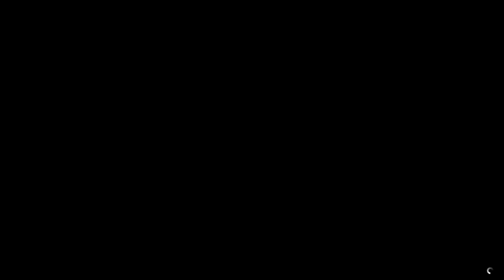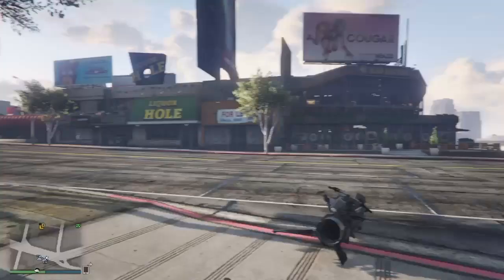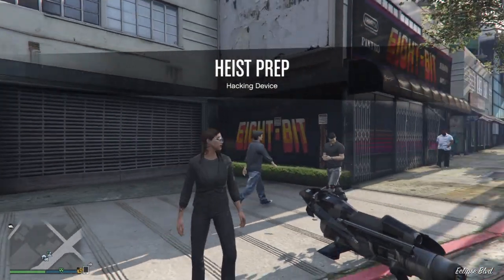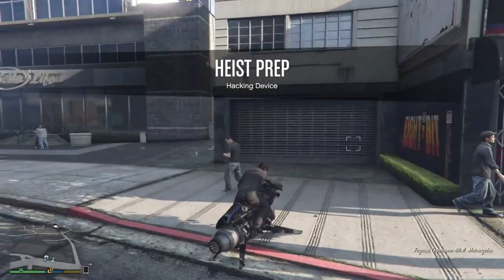Once you launch that, you're going to spawn outside, and you want to spawn outside with the FIB suit on. If you don't spawn in the suit, find a new session and restart this step. Here we go — you can see we've got the suit, that's exactly what we want.